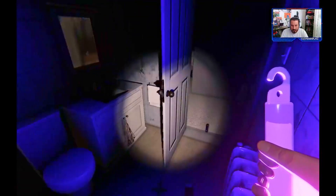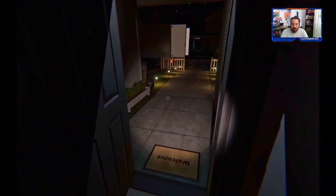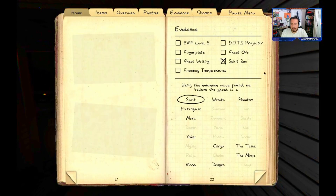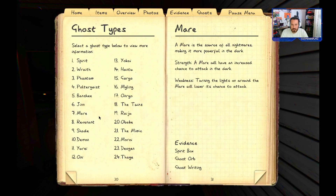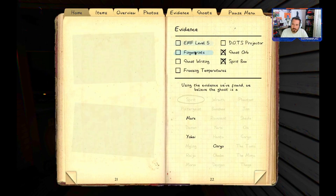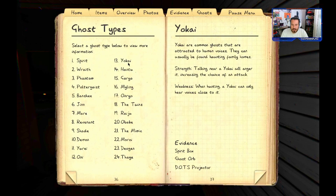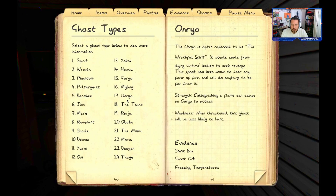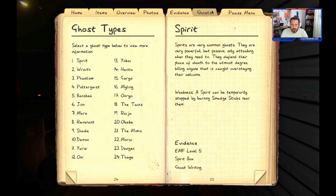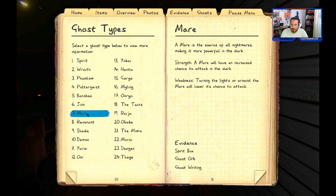Oh, my book disappeared. Dang, that sucks. Let me put ghost orbs as one of the evidences. So it could be Mare, Yokai, or Unreal. Wait, didn't it give me the spare box? Oh, it did. Mare, Yokai — shoot. Or what else? Mare, Yokai, Unreal. So I don't think it's freezing temperatures — it definitely wasn't getting cold. Mare, Yokai. My freaking book disappeared and I don't have DOTS.